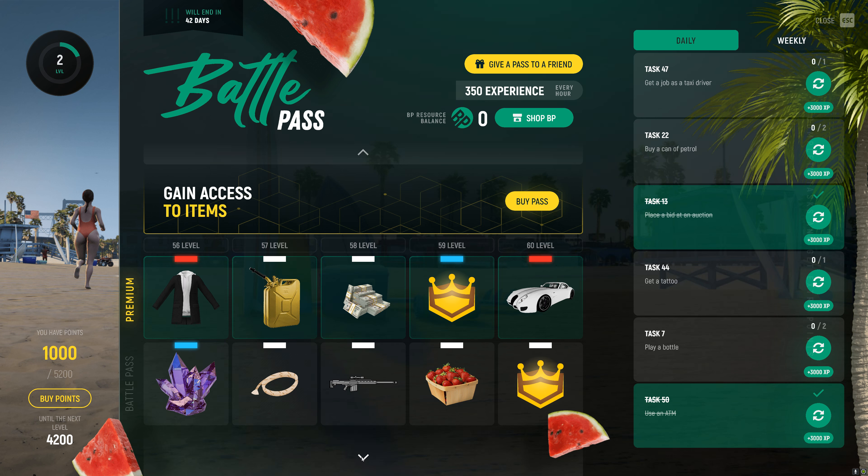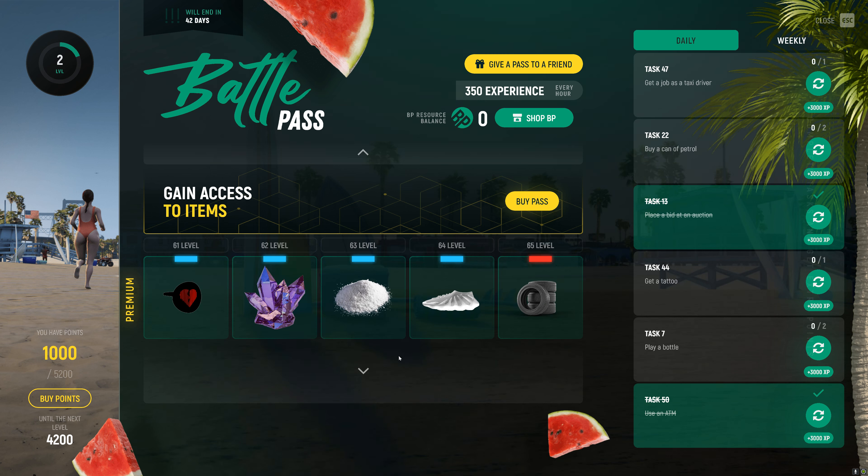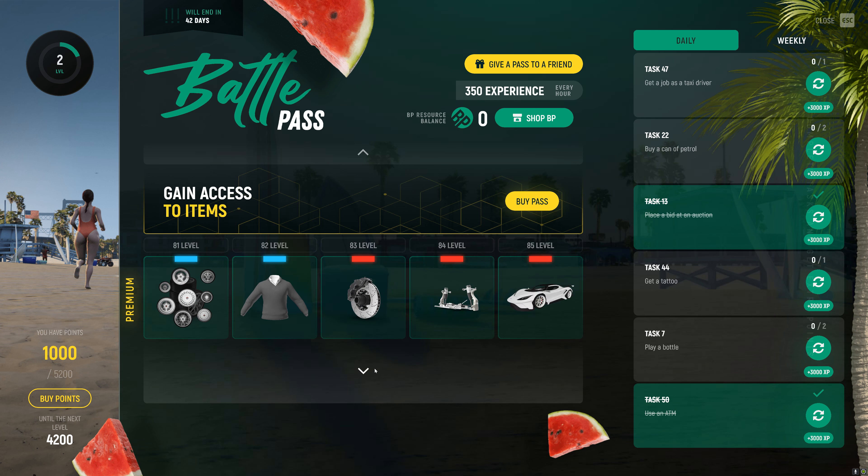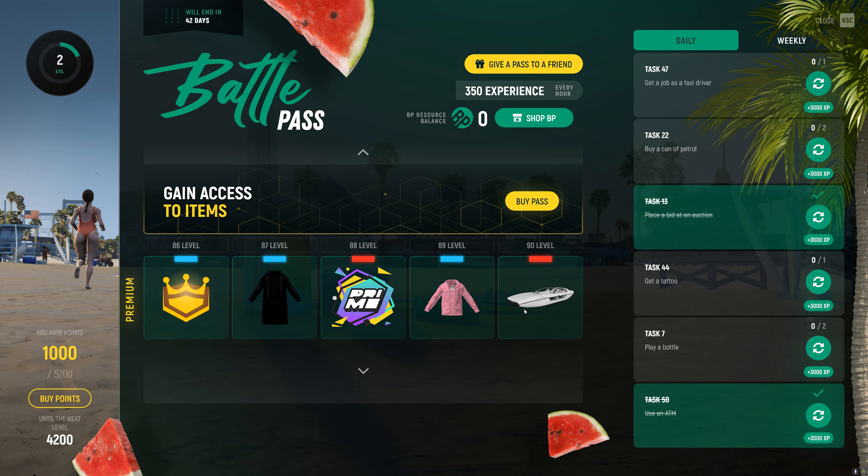Now, this is where things change. The battle pass actually only goes to level 60 for the normal version, unless it's just glitched out in the test server. But after this, it's only the Premium Pass. You get some Yeezys, some more Prime. Another GTA car. And then we can actually get the Torridor - if you guys don't know, this is a submarine. It's freaking awesome, and you can get it at level 90. I'm not 100% sure if there's going to be more levels added or not, but we will have to wait and see.